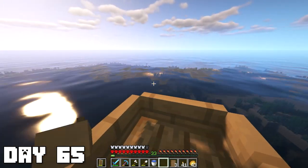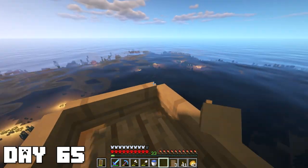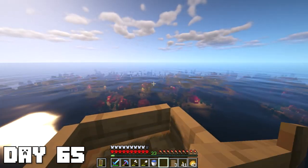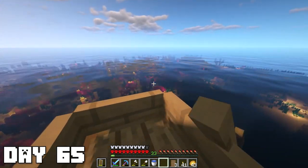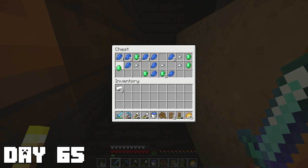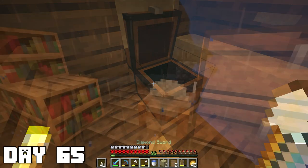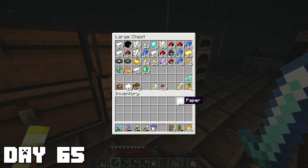Since all we need now is basically just paper — leather is really easy to get — I went out on a hopefully final journey to find shipwrecks for paper. At this point I've done it a billion times so here are just some highlights. I found a paper chest — let's go! It was a dark rainy night when I arrived home but I had 26 paper in total now, which has to be enough. Now it's just time to get some leather.